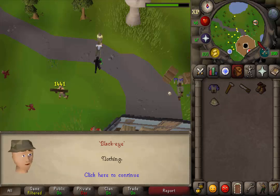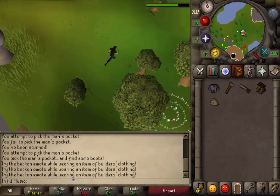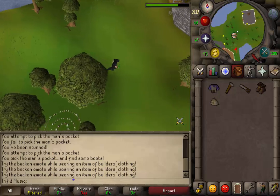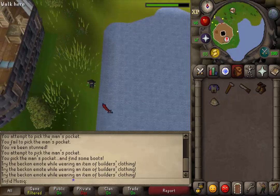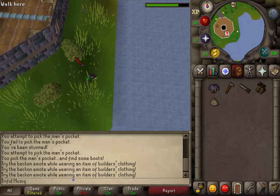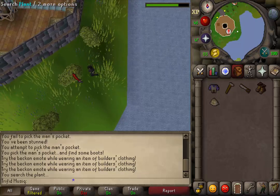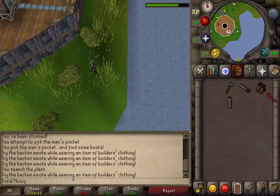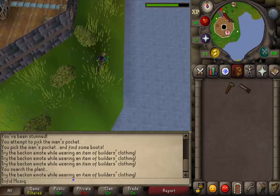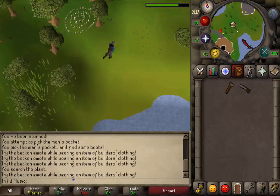Once you have the helmet, let's go east of the tower. Pass a fairy ring and go to the southeastern side. Southeast of the tower you should find 3 plants. Search the center one and you will find some trousers. Equip all your builder's clothing and let's return to the entrance of the tower to talk to Bonafido again.